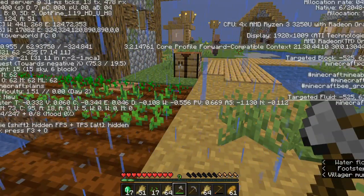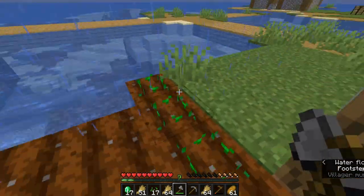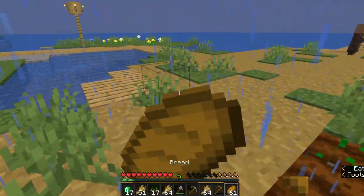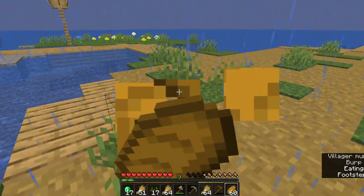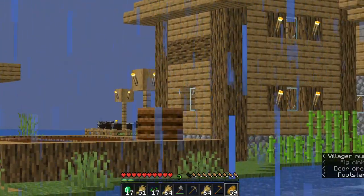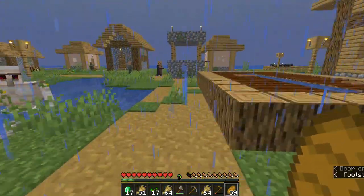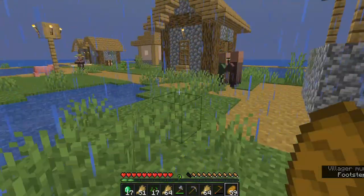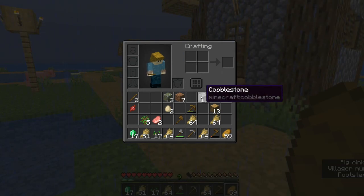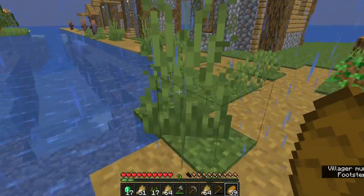It's now Day 2 and I have just made a little crop farm where I can grow some wheat and stuff. I harvested the villager's crops over there and also harvested the sugarcane. I made that little farm over there. I also found a villager in my bed, so I kicked him out.